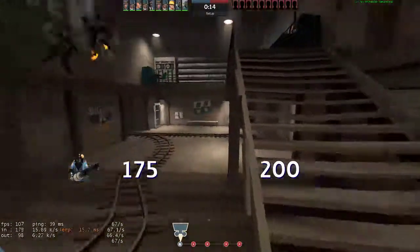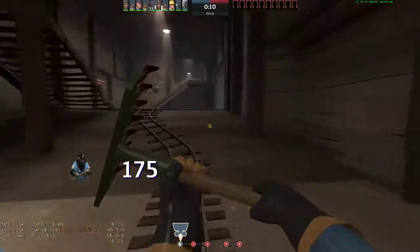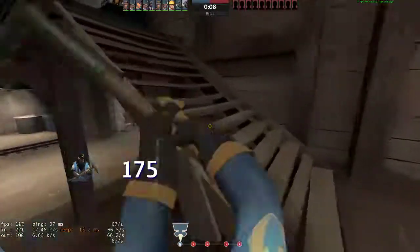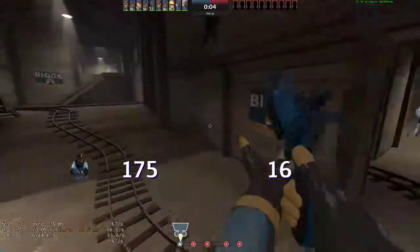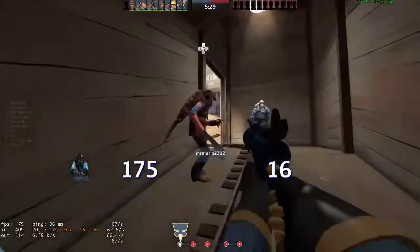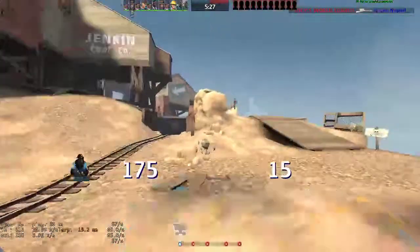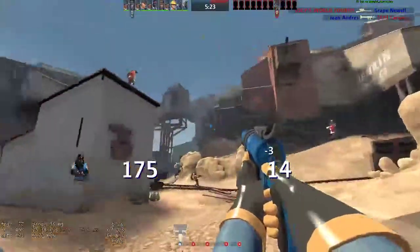Today I'm running probably what I think is the most fun loadout for pyro. That is backburner, detonator, and backscratcher. It's not supposed to be the most viable - that's still degreaser, stock, shotgun, and powerjack in my opinion. But this is supposed to be something fun that I can screw around with, because it adds a lot of mobility and surprise killing force to the pyro.